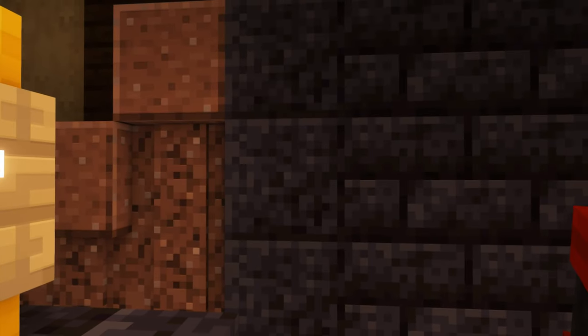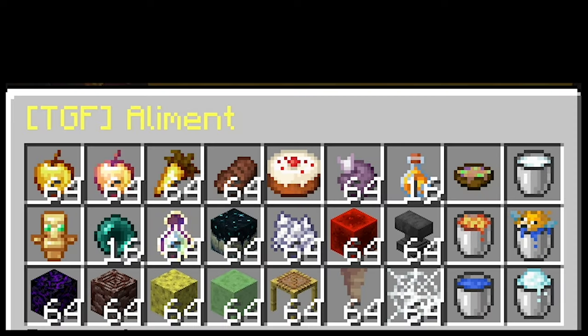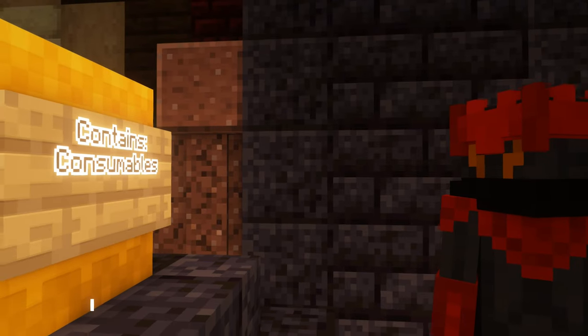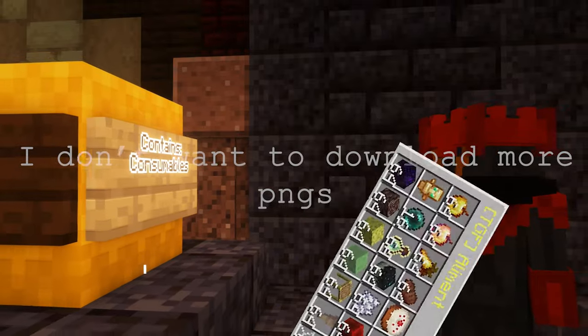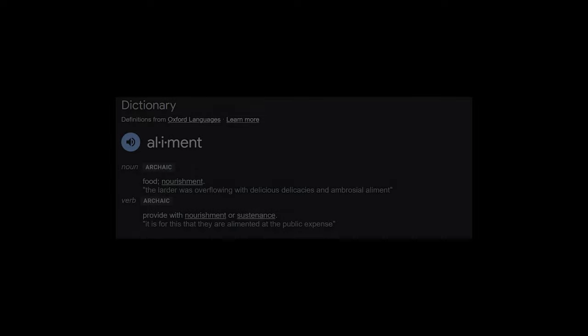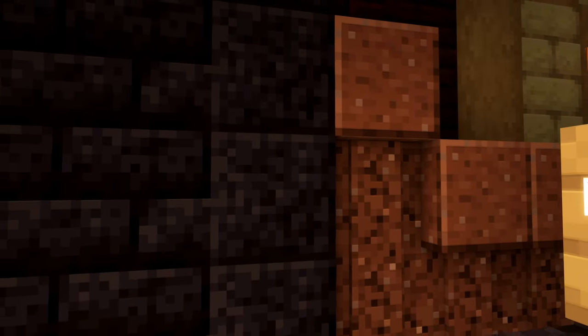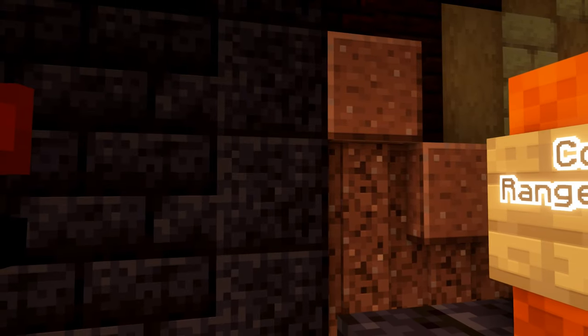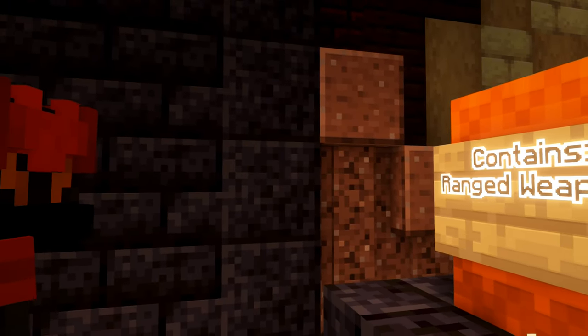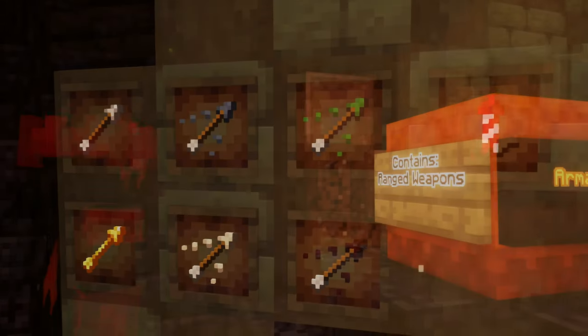Third is Aliment. This will contain most of the common consumables — there are quite a lot of them. This is stuff like Golden Apples, Ender Pearls, and stacks of things. A bit unrelated, but Aliment is probably my second favorite word. The next box is Armament. This will contain ranged weapons like bows and crossbows, among a selection of arrows, as well as fishing rods.